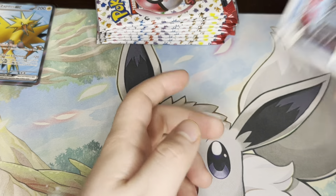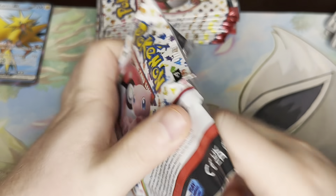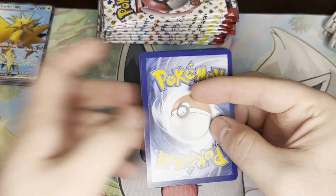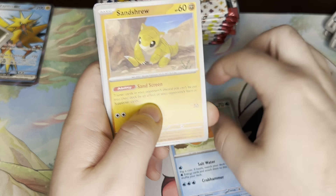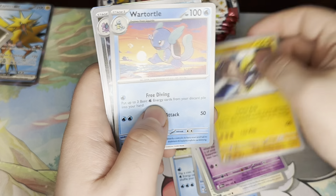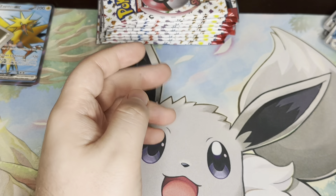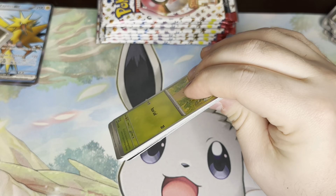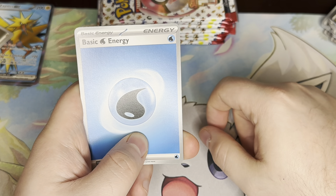Two out of three had something in it. 151 is definitely not so easy to find — I have not seen a 151 ETB in person in a long time. My sister was sending me a picture of everything at Barnes & Noble asking if I wanted anything. They're not impossible to find online, I just haven't seen them in person, but they are a little less frequently accessible online as well.